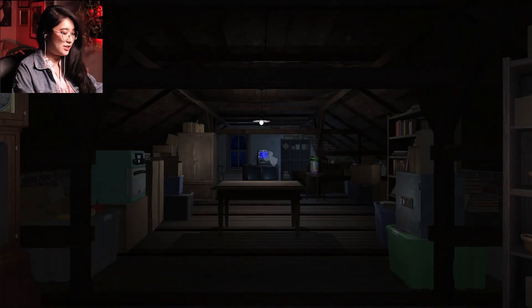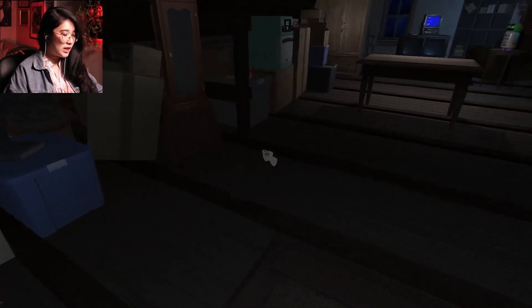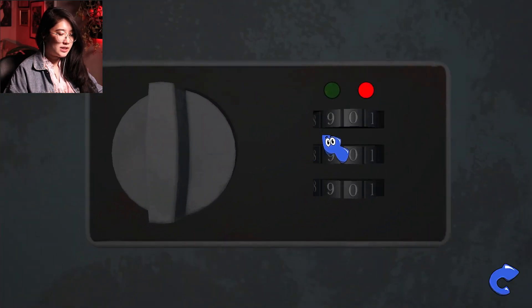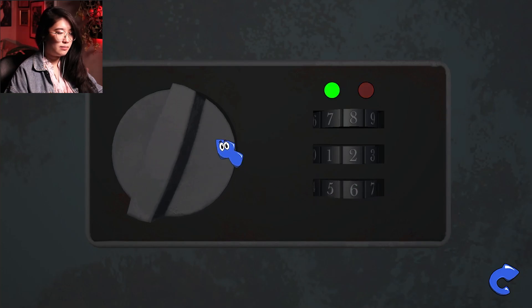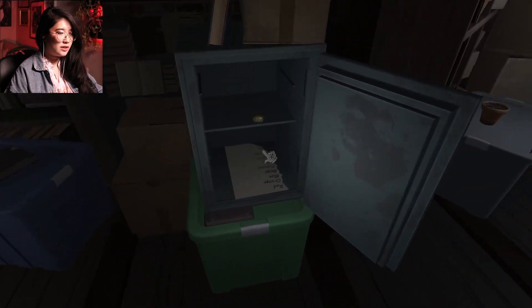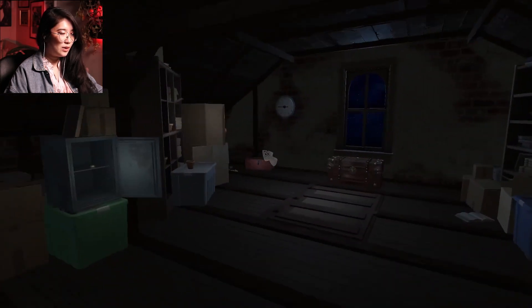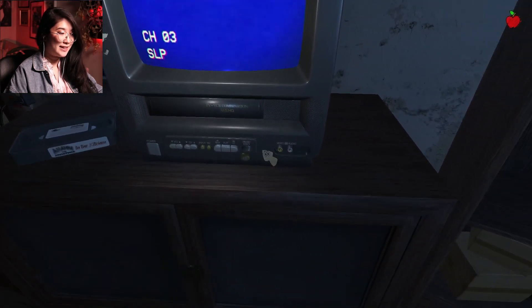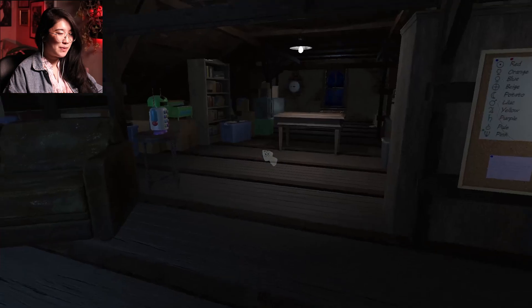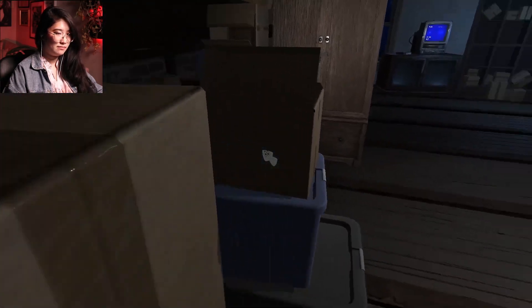Let's turn up the volume — get the spookiness. So let's start with the safe. We know the safe code, let's get that. Boom! And then we can do this. Whatever that does, I don't know. This is the pause button, which took me forever to figure out. We can also — yep, that's it for now. So I think let's play the first tape.